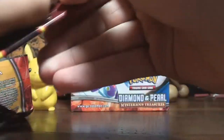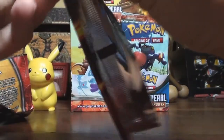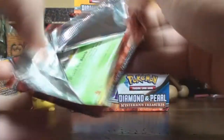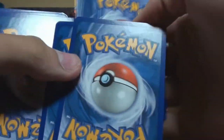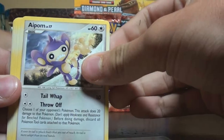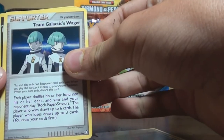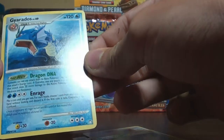Motor pack. You have an Exeggcute, Aipom, Snorunt, Sandshrew, Trainer Skull Fossil, Magmar, Croconaw, Team Galactic's Wager, Manectric, and Gyarados. That's a nice one.